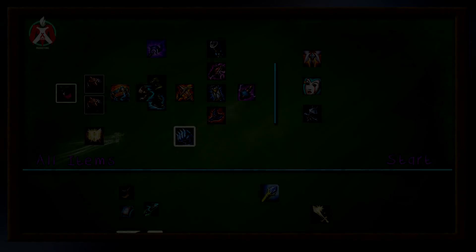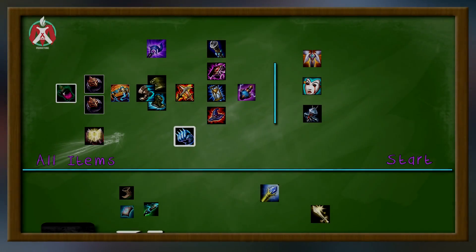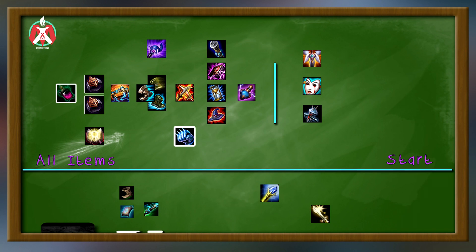Ekko's build is the same as it was before. Start Corrupting Potion, then go double Darkseals, Protobelt. After Protobelt, go your Boots of Choice, then Lich Bane. After Lich Bane, you can build Morellonomicon for anti-healing, Death Cap for snowballing, Zhonya's for AD matchups, or Void Staff if they have a lot of MR. You eventually build all these items regardless. And lastly, if you have enough gold, always buy an Elixir of Sorcery for that extra AP — it does a lot of damage.